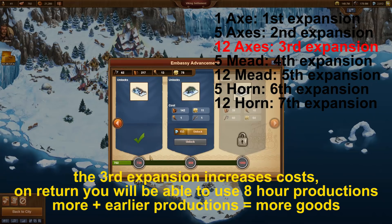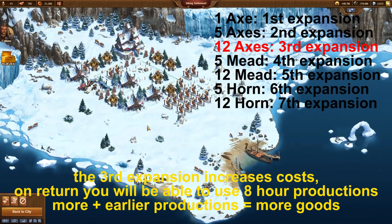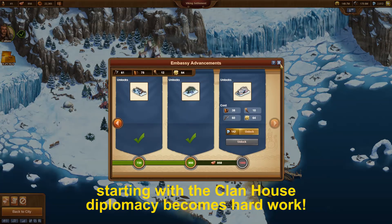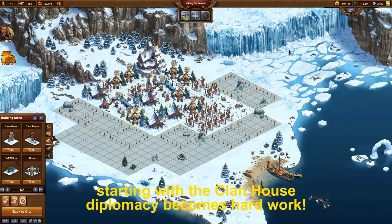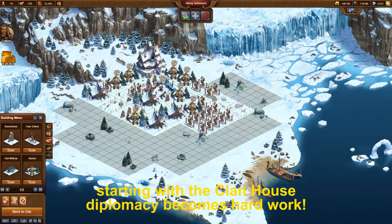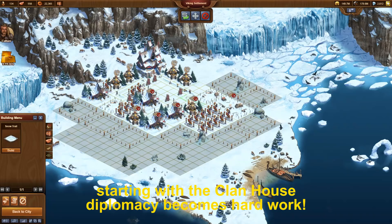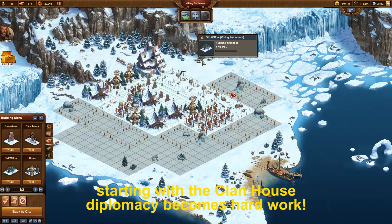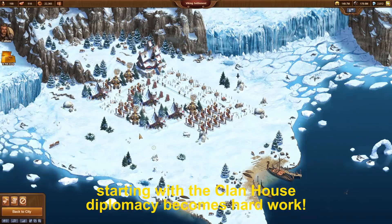The quests complete themselves without requiring special attention. Until you have to release a clan house, diplomacy isn't a problem at all. When you reach the point to release a clan house, you have to use a trick: demolish the streets and build runestones. This provides enough diplomacy to release the building. Then demolish all runestones again and rebuild the streets.